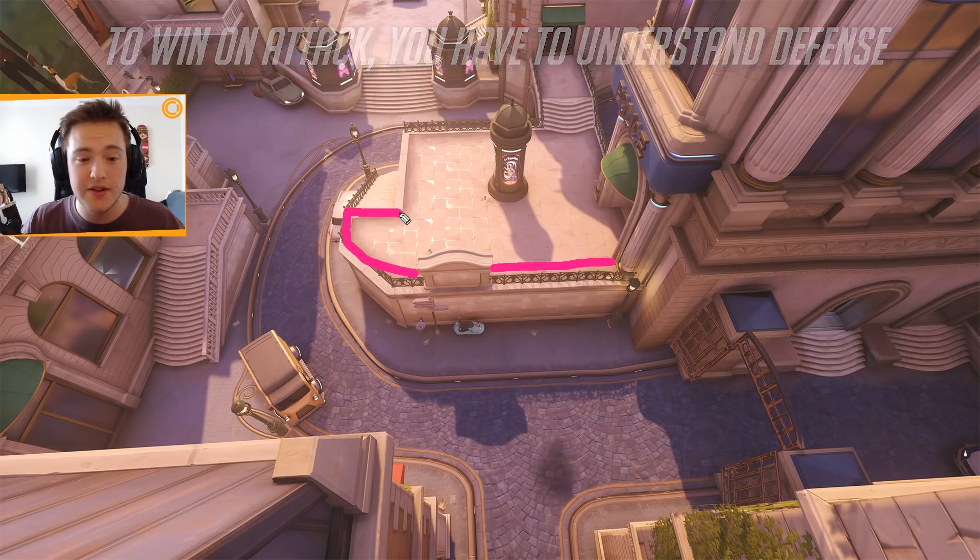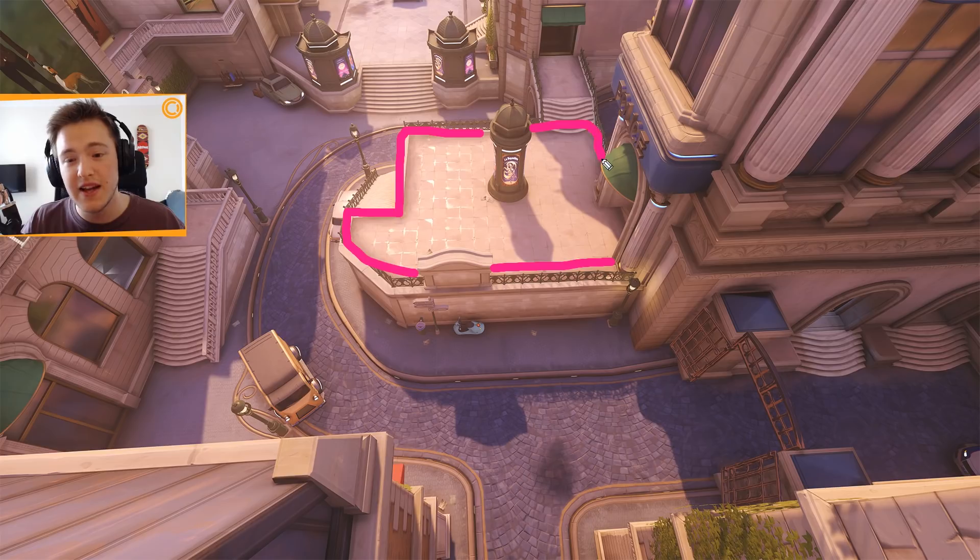This high ground is obviously the key to Paris. A lot of people will stand here but won't really know what to do or why they're standing there. I've seen people pick an abundance of characters that don't make use of this spot, and especially when playing support, some very odd tank picks. It seems like people know this spot is useful but maybe not exactly how to utilize it.